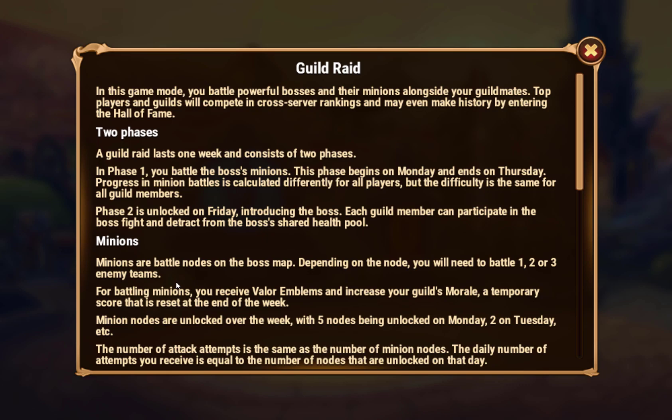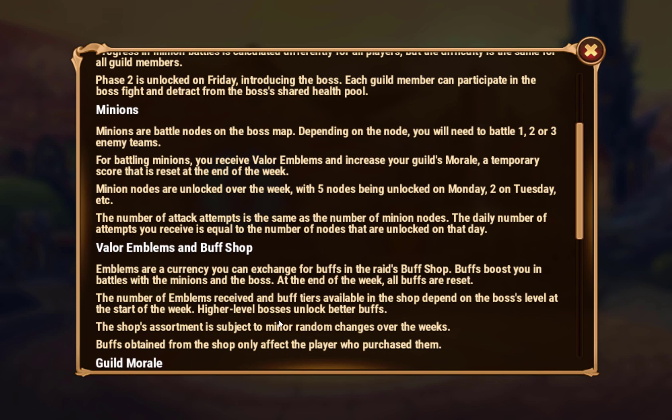Minions are battling nodes in the boss map. Depending on the mode node, you will need to battle one, two, or three on your teams to battle the minions, receive Valor Emblems, and increase your guild's morale - a temporary score that resets at the end of the week. Minion nodes are unlocked over the week with five nodes unlocked on Monday, two on Tuesday, etc. The daily number of attack attempts you receive equals the number of nodes unlocked that day.